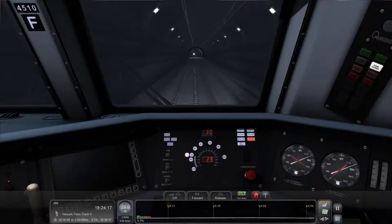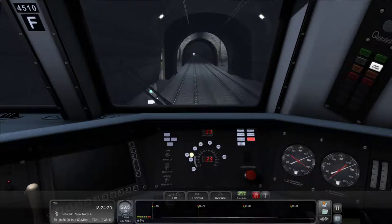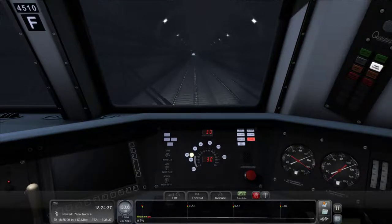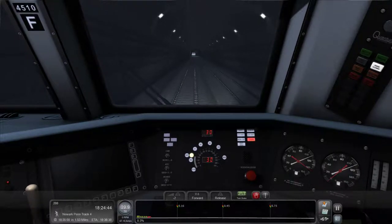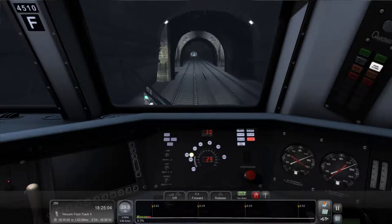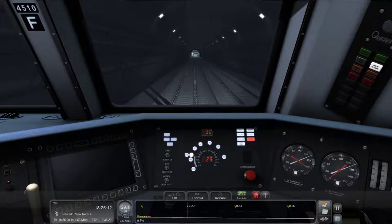W and S is your reverser. If you press S it'll put it into neutral; press it again and it goes into reverse. W's the other way. A is your throttle — it'll bring power up. Now if you press D and go below off on the ALP 45DP, you're going into dynamic braking, which basically puts amperage into the traction motors to create resistance on the axle to slow the train down without using brakes, which helps prolong the life of the brake pads. However, it will not stop the train — it'll bring it down to about 2-3 miles an hour and then you use brakes the rest of the way.